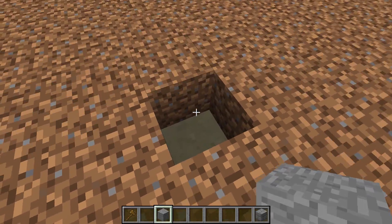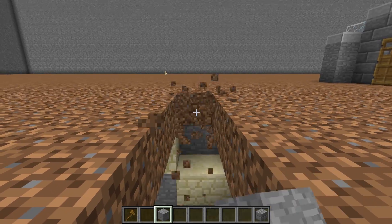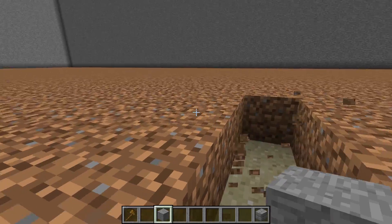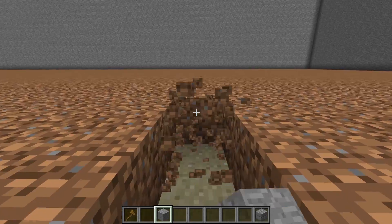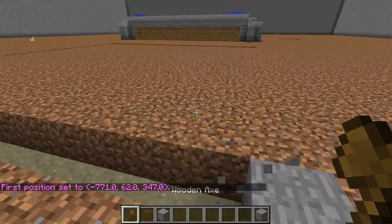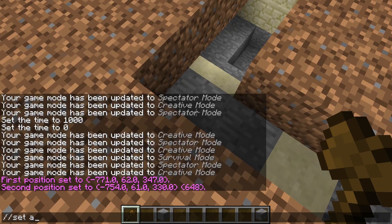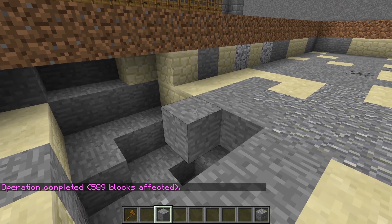So that's an 18 by 18 hole. If you have World Edit, I know you won't have this in your survival worlds, but if you're just practicing you can use slash set air and now you have an 18 by 18 hole in the ground.